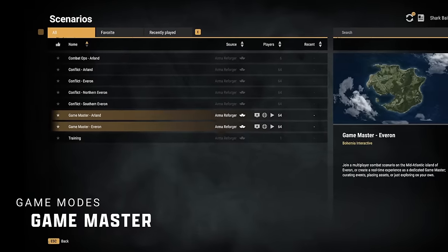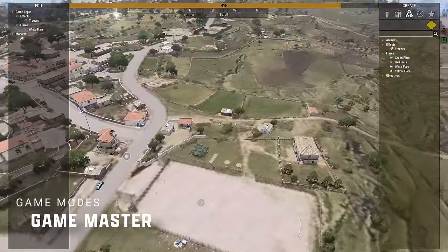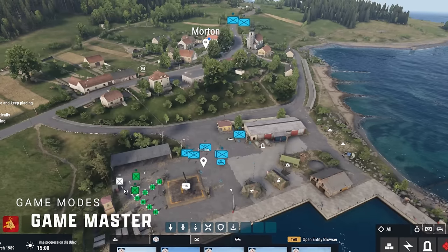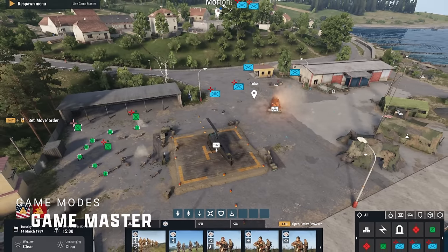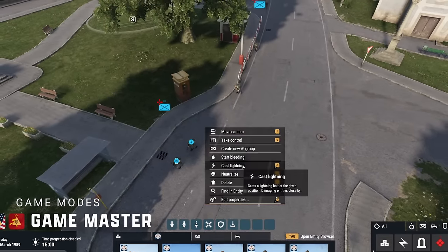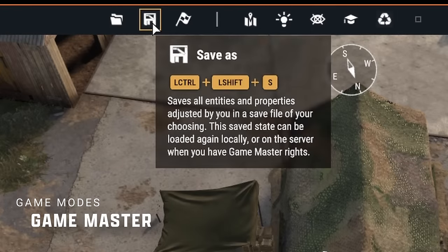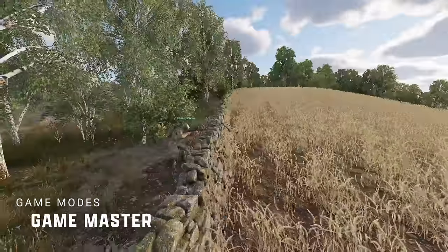Game Master, on the other hand, can be a totally different change of pace. Game Master is the spiritual successor to the Zeus Game Master DLC released one year after Arma 3. Essentially, Game Master gives you top-down, real-time strategy-like control over the game world, allowing you to curate the multiplayer experience of other players. As the Game Master, you can create dynamic scenarios reactive to what other players are trying to accomplish, even taking control of enemy AI and disrupting the plans of your friends. You can create scenarios focused on PvP, PvE, or a mix of both, and you're given multiple assets and compositions to work with. You can control the time, date, weather, who can spawn where, and what the objectives are.